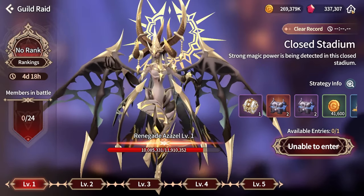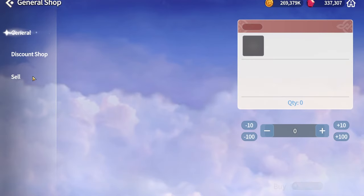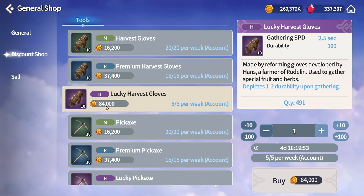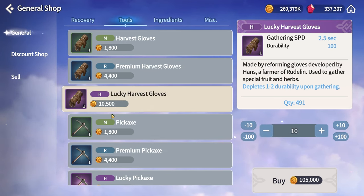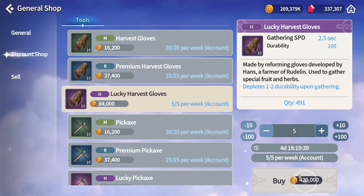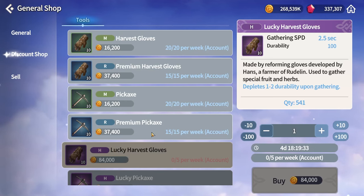Second weekly task: visit the General Merchant, which has recently been buffed. In the Discount Shop, a certain number of items can be purchased at a discounted price each week. For example, 10 Gathering Gloves at 84,000 gold versus the regular price of 105,000. Make sure to purchase at least the purple-tier ones since those increase your gathering speed the most and have the biggest discount.